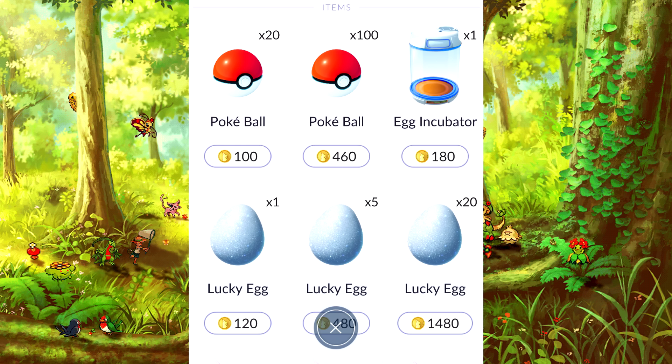The extra incubators will break after 5 uses, so you have to plan wisely. If you don't have extra eggs, just using the regular incubator will do just fine. Reports have come in that using Lucky Egg and Incense with all those coins right at the beginning will level up your trainers extremely fast, because Incense makes you see a lot more Pokemon.